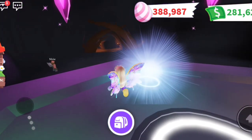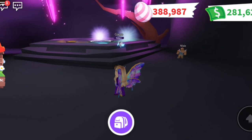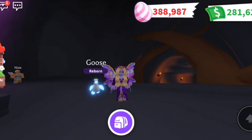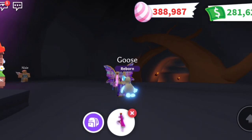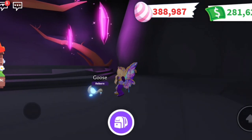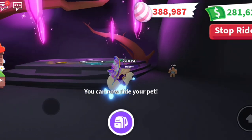Let's see what this goose looks like. Come here goosey, goosey goo. There it is — there's our little goose. Oh my goodness, it is so precious. Let's go ahead and give it a ride potion. Here you go goose.